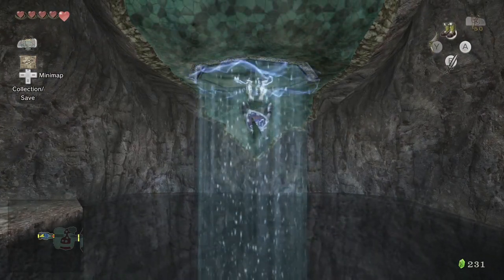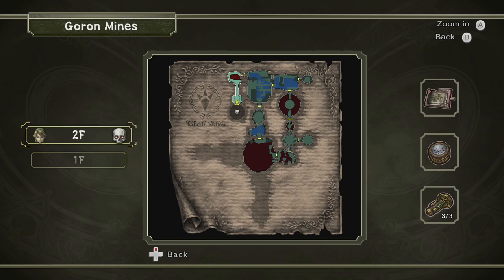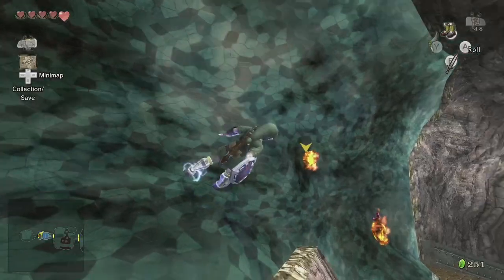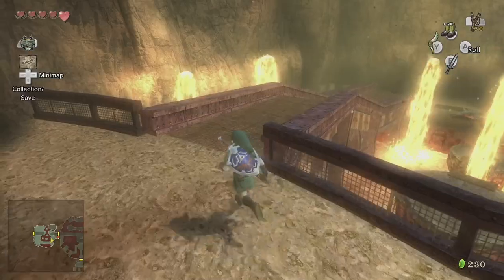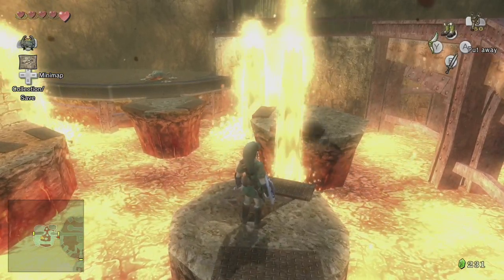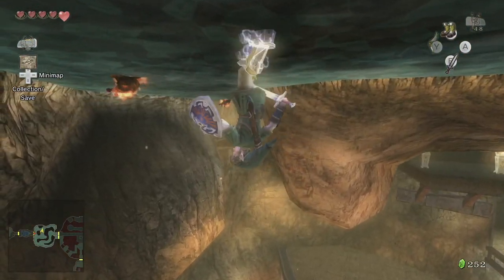Though it does bother me a bit that Link's hat doesn't always hang down properly when upside down — it does sometimes, but just as often doesn't. A glance at the map seems to imply that the dungeon is very simple in its layout, but this isn't the case thanks to its effective use of walls and ceilings. While we're often doubling back through rooms and backtracking, never does it feel like backtracking because of this shift in perspective. For example, the first time we go through one room we're hopping around the stones and avoiding the lava, and then when we backtrack through the same room, we're hanging upside down on the ceiling. So even in its backtracking, there's variety in its gameplay.